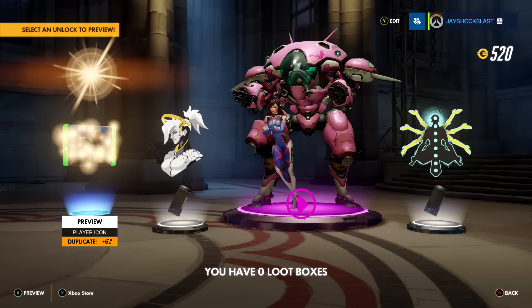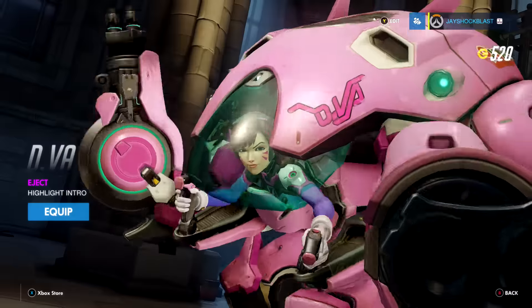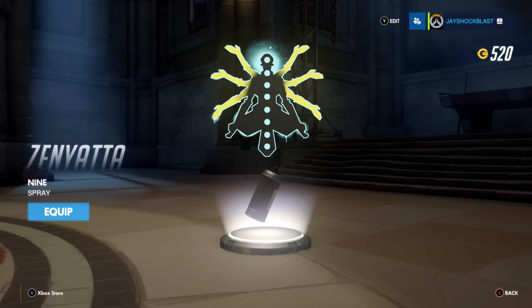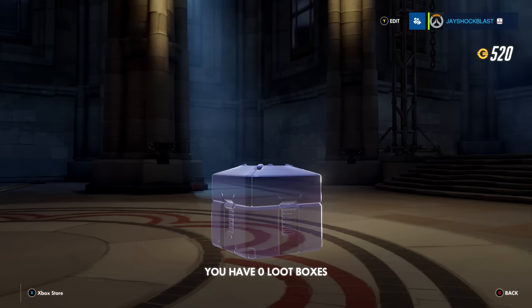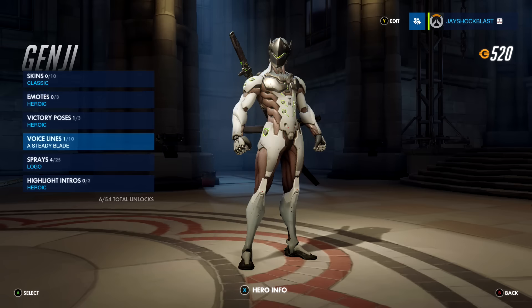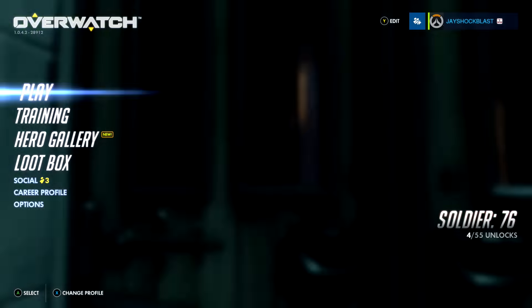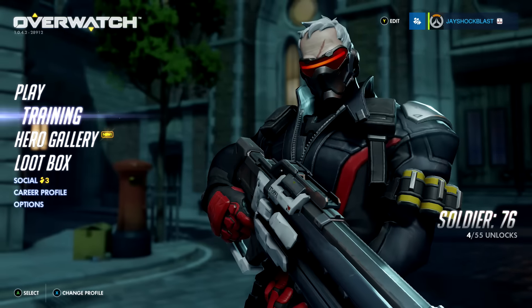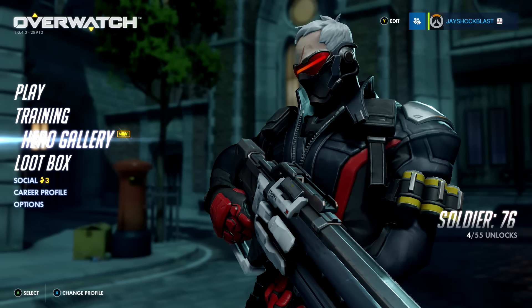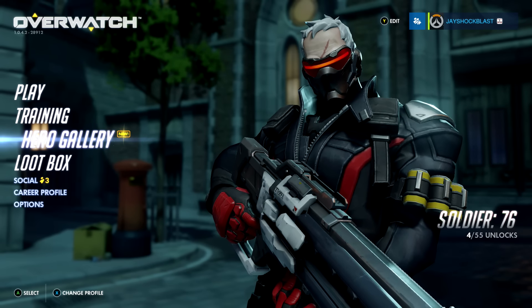Ooh, and it looks like I got 15 for that player icon. Preview — this is a highlight intro. We'll equip that one. And there you go. I have zero loot boxes. We have a hero gallery though. What do you do with the money? Skins — we got some skins in the hero gallery. I don't know how you spend the money, but in any event, that was it — opening 24 loot boxes. Hope that was helpful and enjoyable for you. See ya!